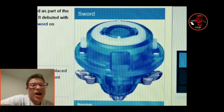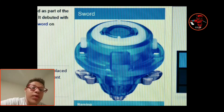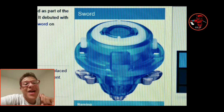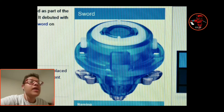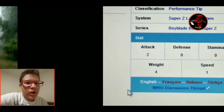And we also got the Sword driver. Can I just say — if they make a fake version of this thing, which is obvious they are going to, I bet someone's gonna make a mod with the metal inside the driver. But once this thing gets out, I'm buying it. I don't care if it costs $50 or $100, I am buying it. The stats on this are Attack 2, no Defense or Stamina, Weight 4, Speed 1.